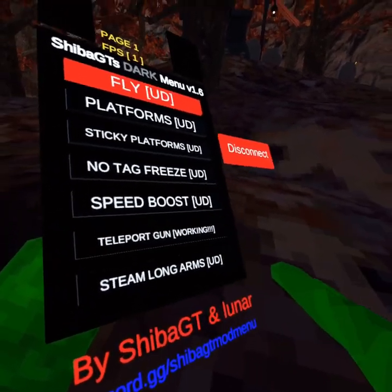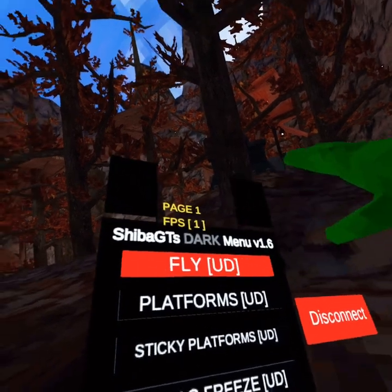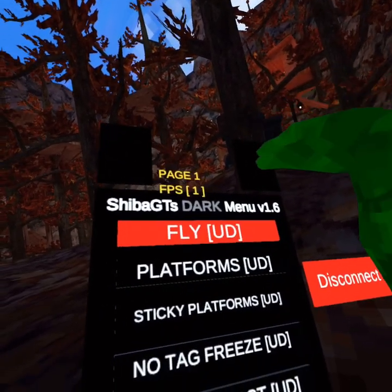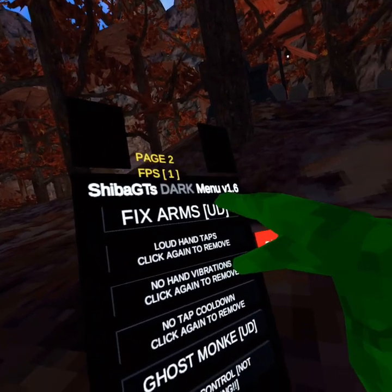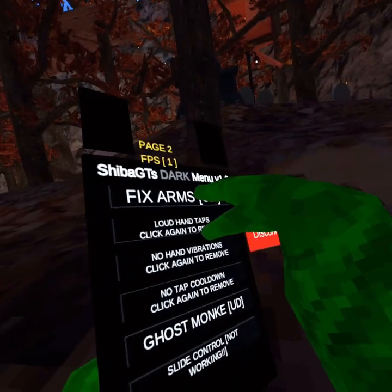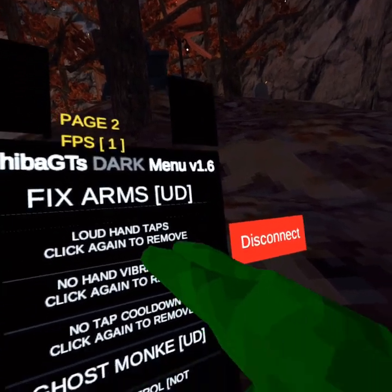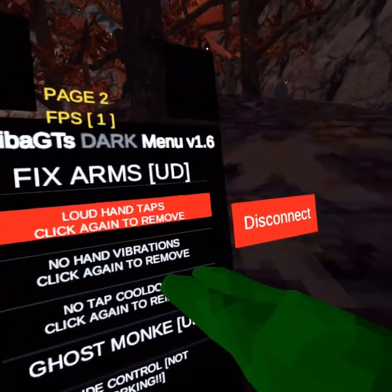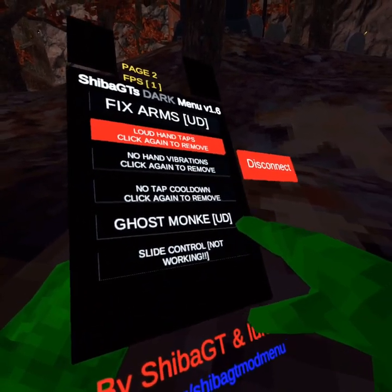I cannot figure out how to use that, and we're not doing long arms again - that went horribly wrong. Let's get to the next page. There's fix arms, which I'll use at the end, loud hand taps, no hand vibrations, no tap cooldown, and ghost monkey.